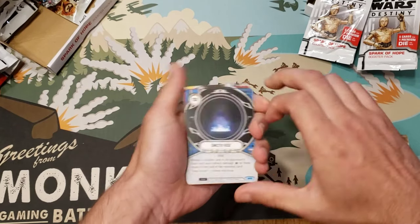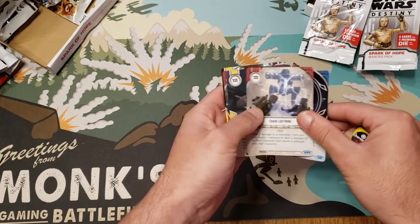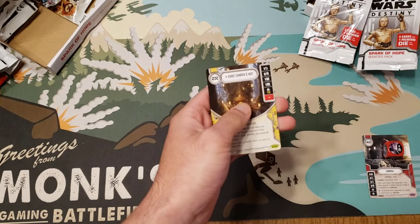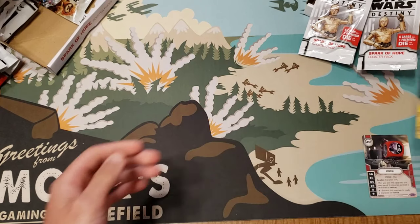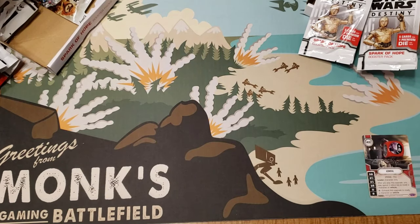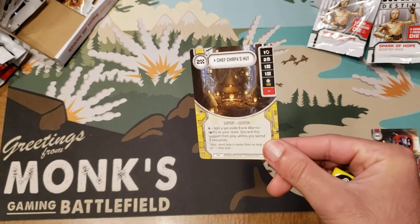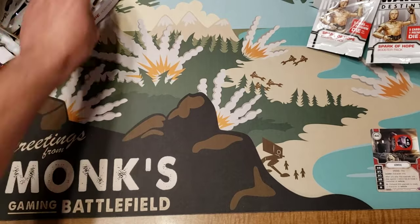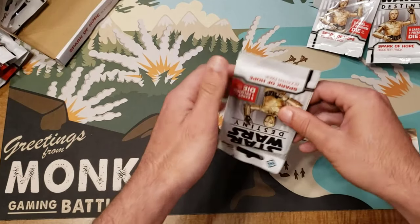We got Sinister Ruse, Chain Lightning, Armor Plating reprint, Droids Day Out art. I really want R2-D2 and C-3PO of course. Chirpa's Hat is great for all the Ewok decks you can make, as long as you have Chirpa.